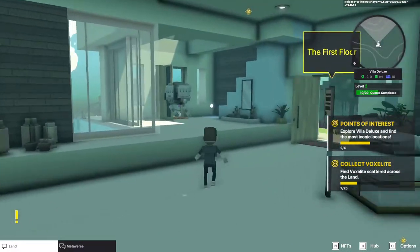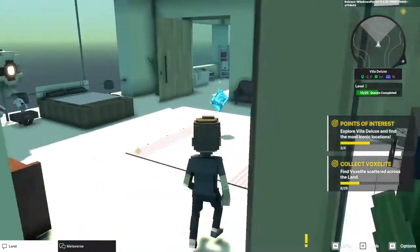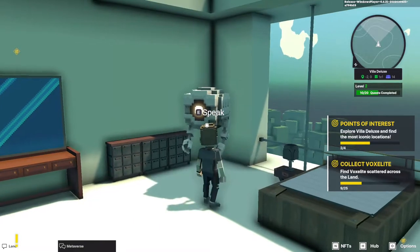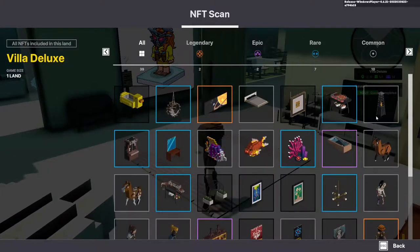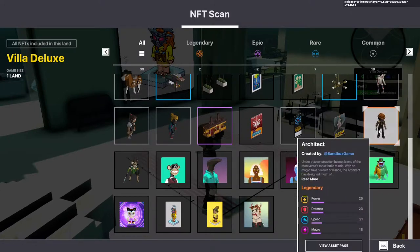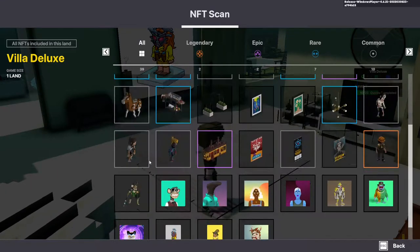Let's go upstairs. So he wants us to press N — what that'll do is show us all the NFTs that are in this experience. Both things that are part of the experience like this horse, and NFT art by artists external to the Sandbox. So it's kind of cool.